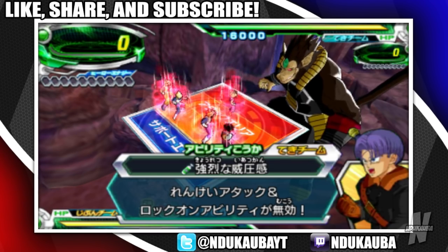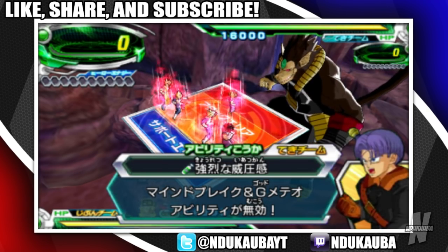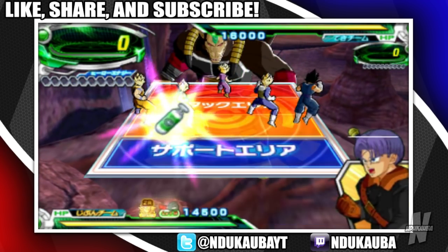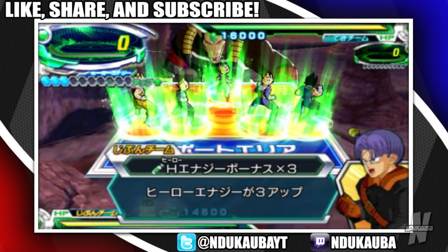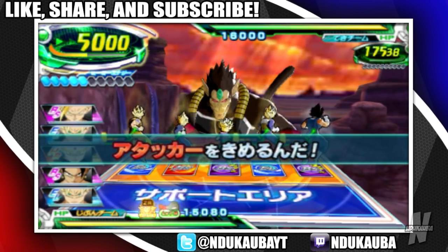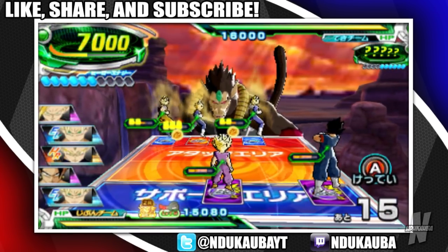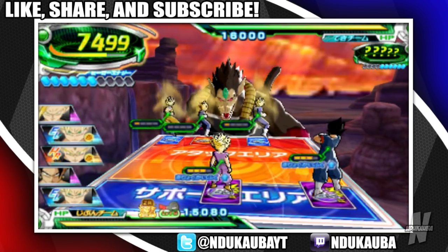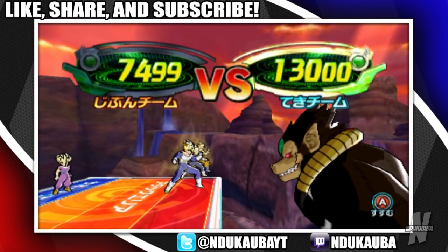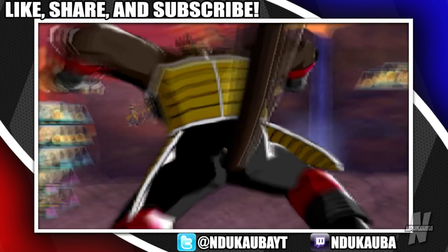That is Bardock - Vegeta has a similar outfit, but Time Patroller Vegeta has sleeves whereas this one doesn't, so it's Bardock. That is Great Ape Time Breaker Bardock. His health isn't way too high so we definitely can fight him. Let everybody go back and charge - I'm just trying to figure out how strong he is. He already has enough to follow up with an ult easily. I'm just trying to figure out how crisp my game's gotta be.